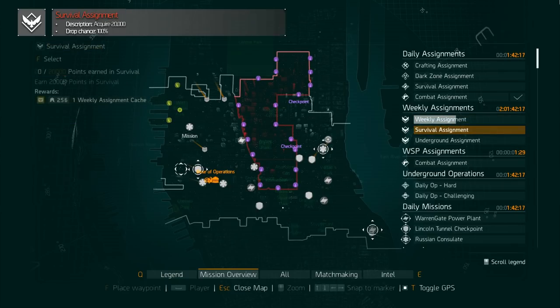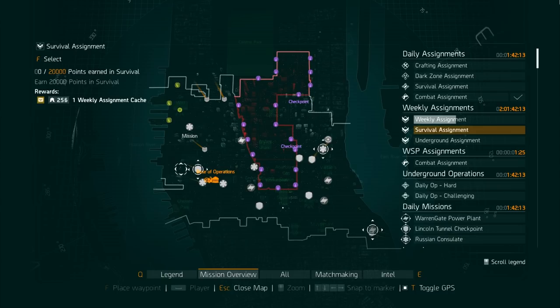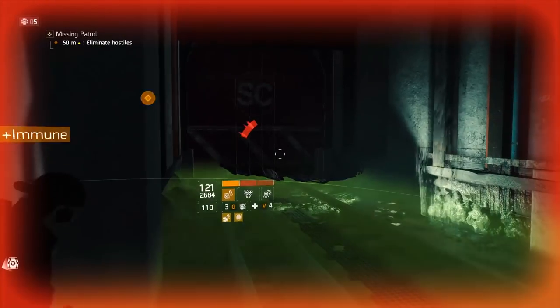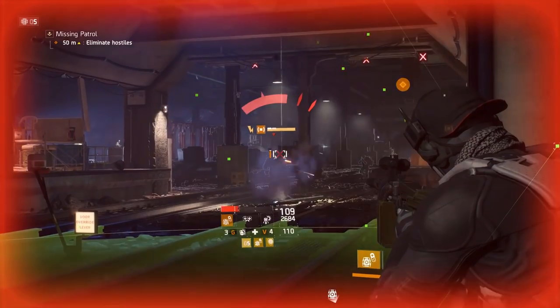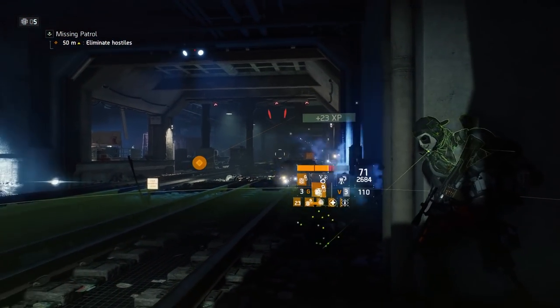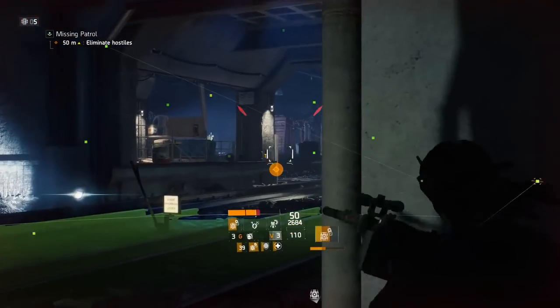The second weekly is the survival assignment, which always requires you to earn 20,000 points in survival — equating to two or three survival runs. The third weekly is the underground assignment, requiring you to complete six daily underground operations, a specific elimination challenge, a three-phase five-directives hard mission, and collect 20 directive intel. Each of these rewards you with a weekly assignment cache guaranteeing an exotic, though the last two require the survival and/or underground DLC or season pass.